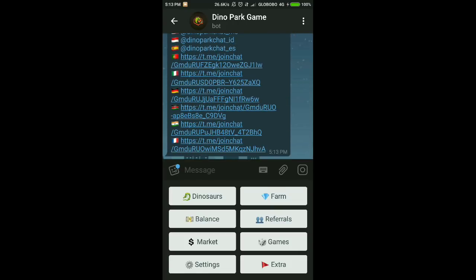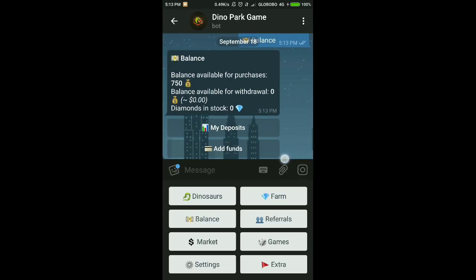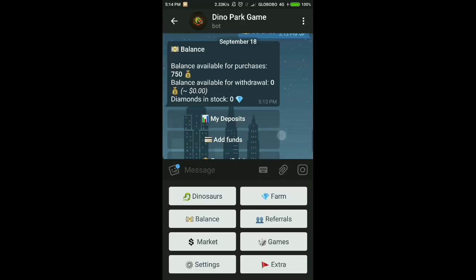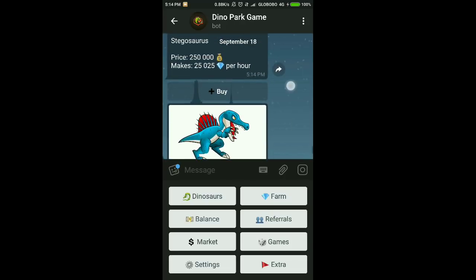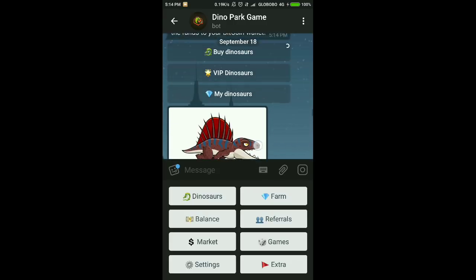Now here's how you can earn bitcoins. Collect as many balance for purchase as you can — you will need that to buy dinosaurs. There are many different choices of dinosaurs you can buy. Dinosaurs produce diamonds that can be converted to balance for withdraw.